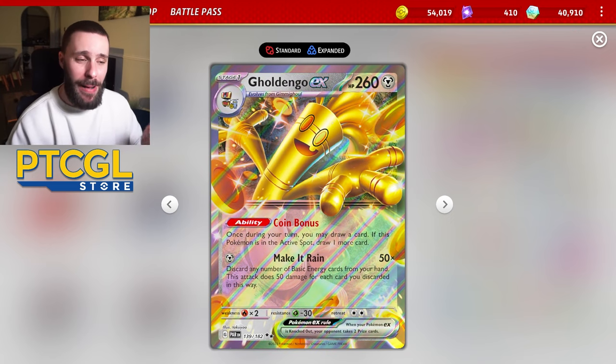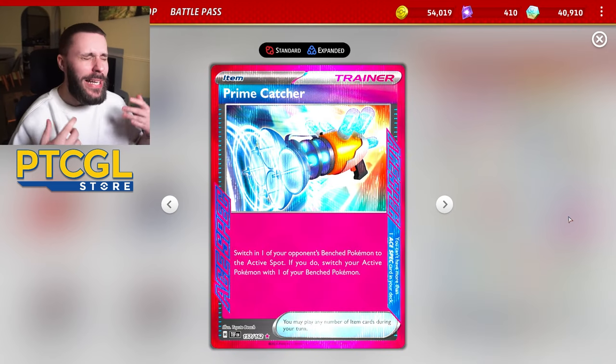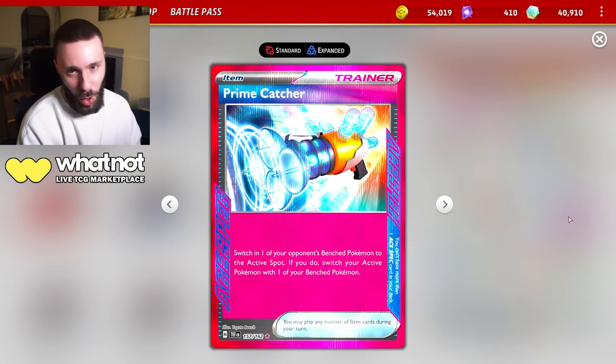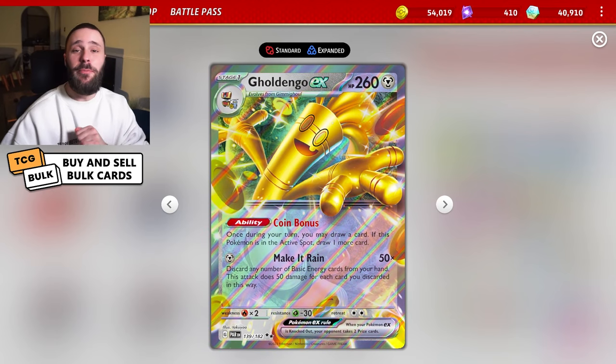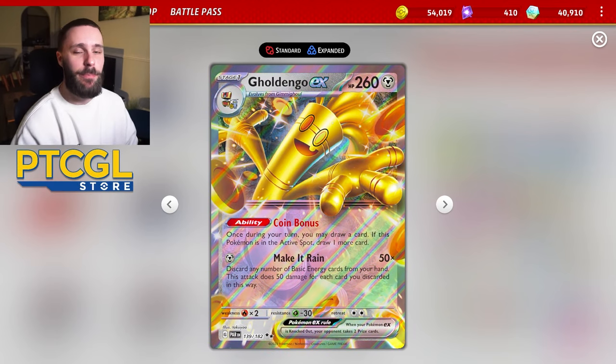A lot of people like to play Gold Dengar with the Maximum Belt, but I very much prefer the Prime Catcher. With its ability to take one-prize KOs and being able to just gust up what you want, I think that can go a very long way in a Gold Dengar deck. That's the basic premise, so let me get to some games and see if Dunsparce can bring this boy to life.